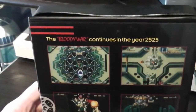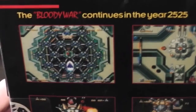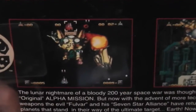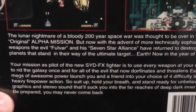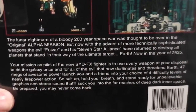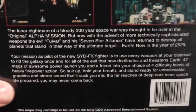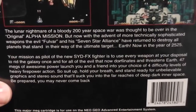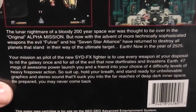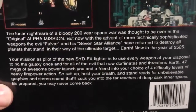Going on to the back, we've got 'the bloody war continues in the year 2525' and some screenshots from the game — typical vertical scrolling shooter type screenshots and a bit of blurb about the game. The lunar nightmare of a bloody 200-year space war was thought to be over in the original Alpha Mission, but it's not — basically that's the long and short of it. There's a bit of information about your fighter and what you're going to have to do, and '47 megs of awesome power launch you and a friend into your choice of 4 difficulty levels of heavy firepower action.'